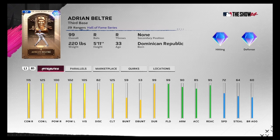The first of three Hall of Fame cards — Adrian Beltre: 115 contact righties, 125 contact lefties, 100 power righties, 102 power lefties.